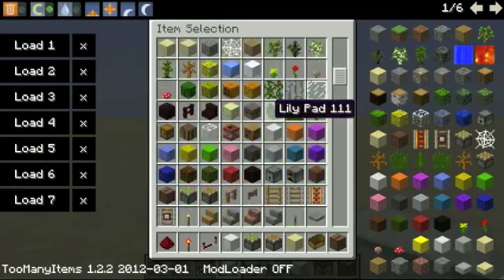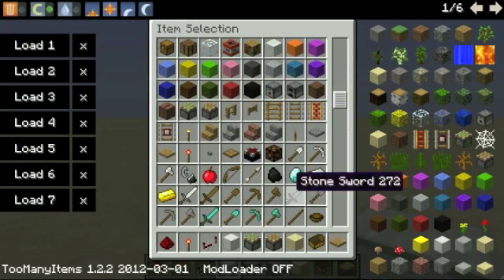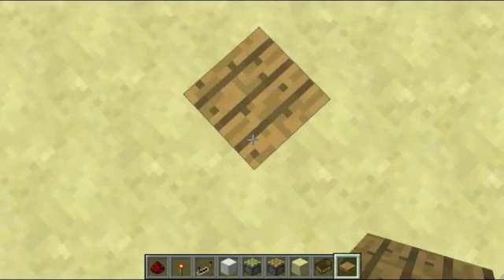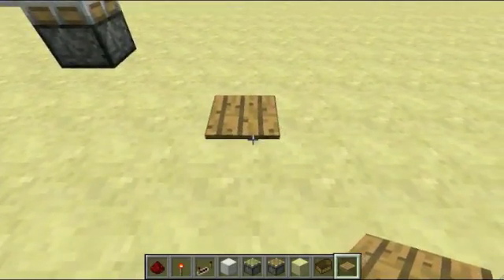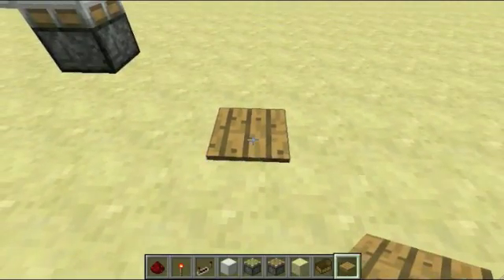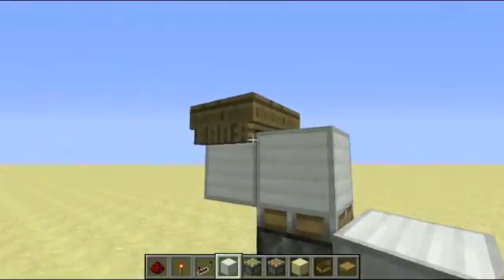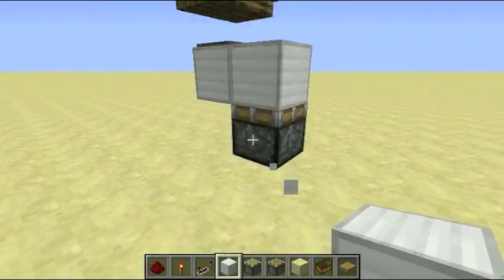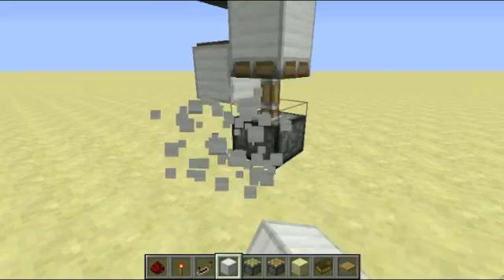The other thing is that pressure plates have something strange — basically when you go on them, they're instantly down, but when you go off of them they're not; they kind of wait a bit. And depending on when you step off of it, it might come back up at a different time, which gives you this thing where the piston can be extended for different amounts of time.